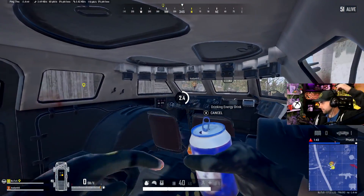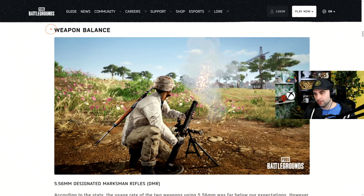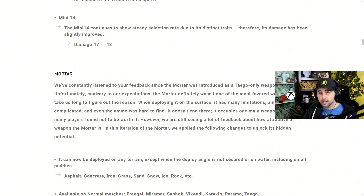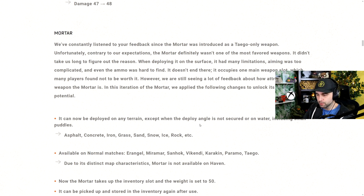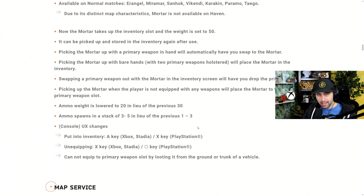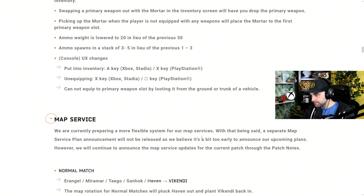I feel like people are going to be willing to take the mortar now, especially since it's on all maps and you can have it in your inventory. I actually got my first kill with it today on the test server, which was awesome. I think that was a combination of having more ammo — more shots — and also having the spotter scope with me. It's easier to swap with your secondary weapon now that you can hold it in your inventory.